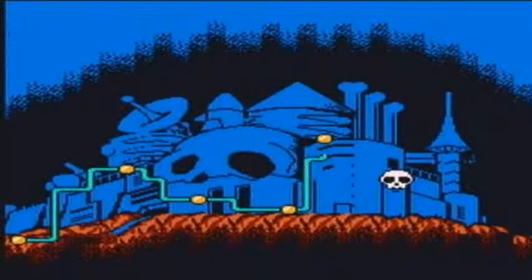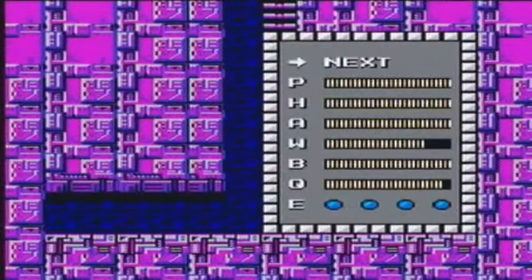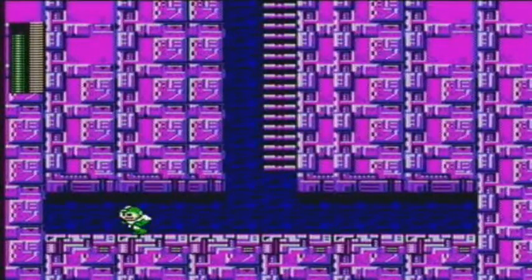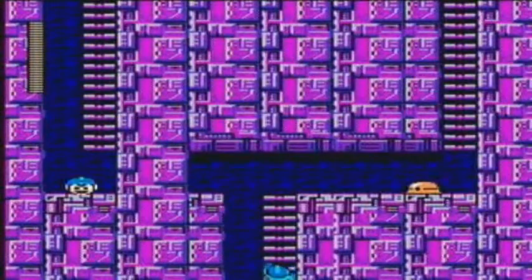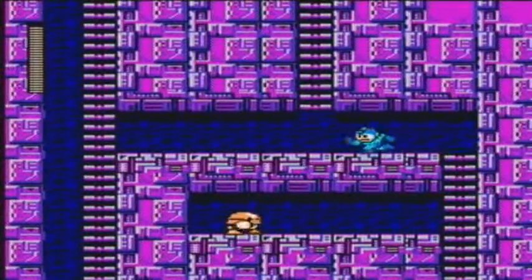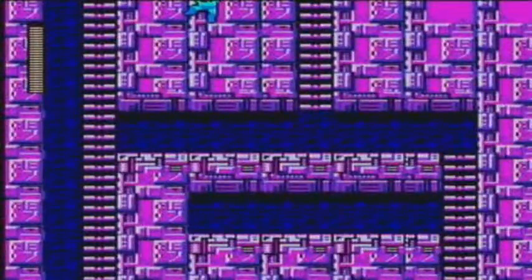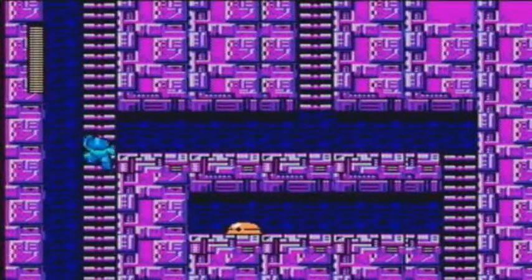But now for Wily Stage 4, which used to be the most difficult stage in the game for me. You want to make sure you have item 1, item 3, and Crash Bombs filled to the max before you get to the boss of this level. But there's a lot of dickish enemy placement here, like these metals where you can't jump without taking a hit because of the low ceiling. There's also invisible platforms that you're going to fall through — it's really goddamn annoying.